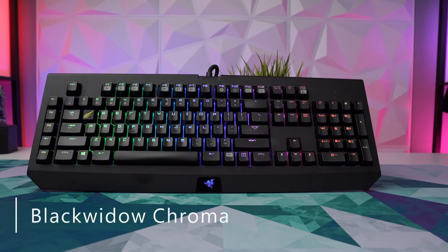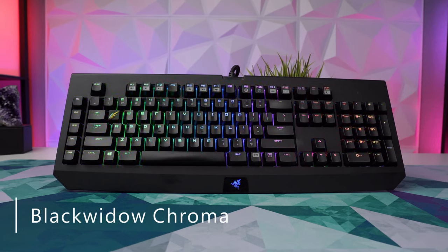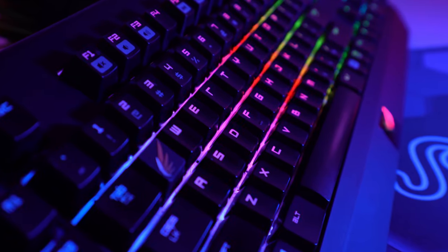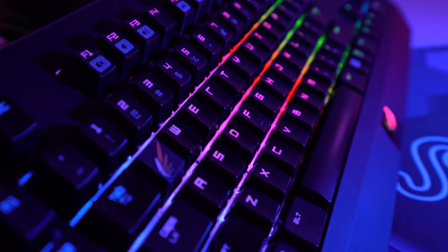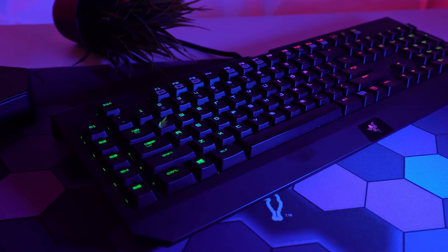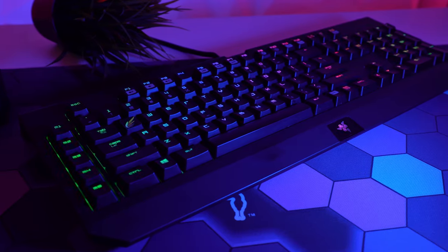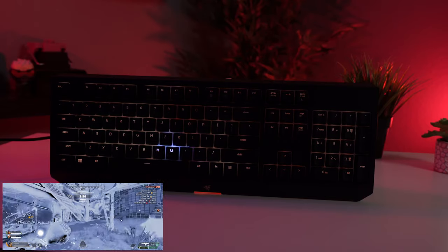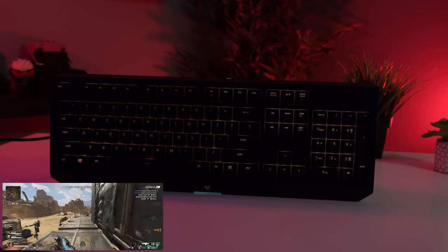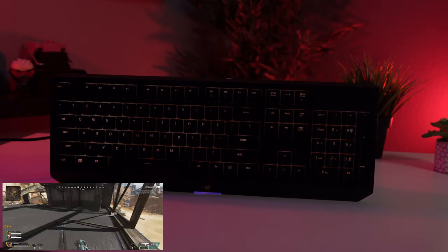Three years later in 2014, Razer put out the Black Widow Chroma — the first ever Razer keyboard with full RGB lighting. Razer wasn't the first company to put out an RGB keyboard, but I would argue that they were the first ones to do it really well. The Black Widow Chroma would ultimately be the catalyst for their now massive collection of Chroma enabled devices, and while the SDK for in-game integration was just rolling out, this would prove to be a huge feature as more and more games would have their peripheral lights changing in real time while you play. This adds another level of immersion on top of just plain looking cool.